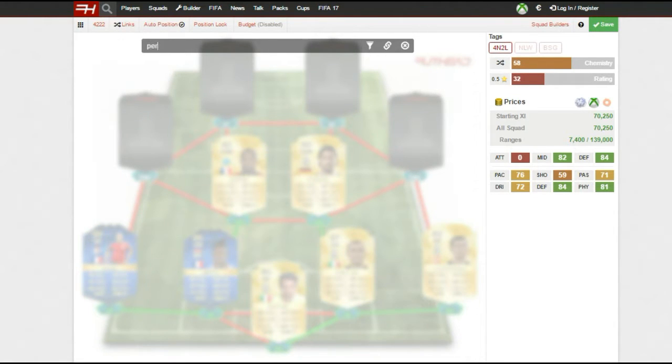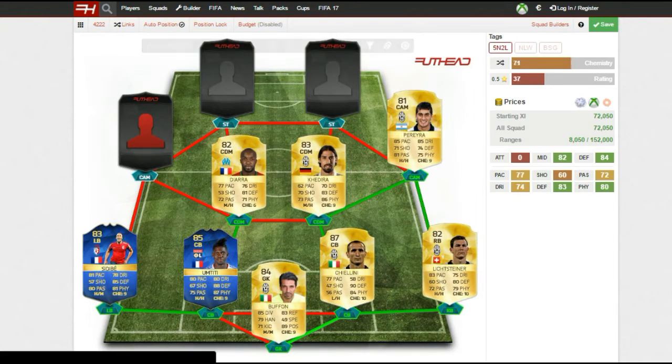Moving on to my CAMs, I have Pereira on the right — another Juventus player. An absolutely amazing player: 85 pace, 85 dribbling, 71 shooting — though it feels better than that — 81 passing, 74 defending, and 75 physical. He's got high-high work rate so he's up and down the pitch. As a right CAM he likes to get wide, and with that pace he can beat players down the line or cut inside to find a cross or have a shot.